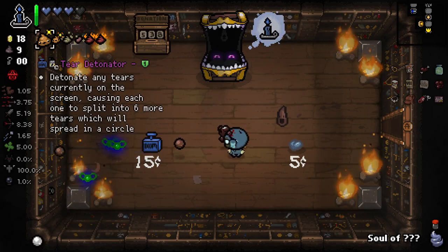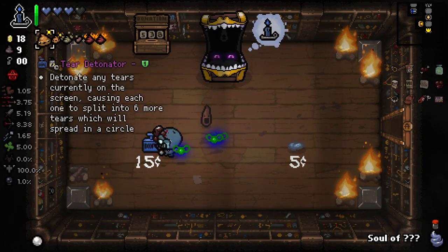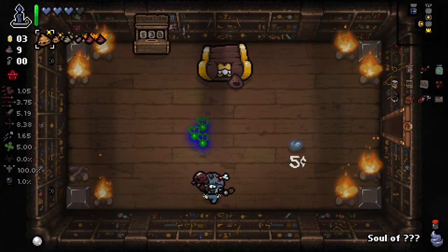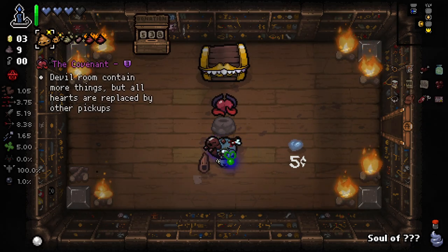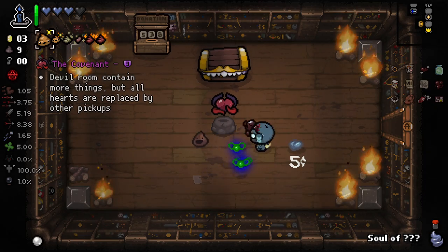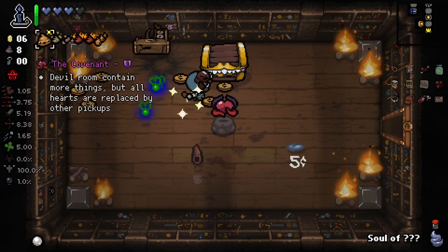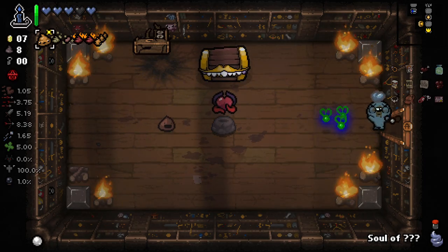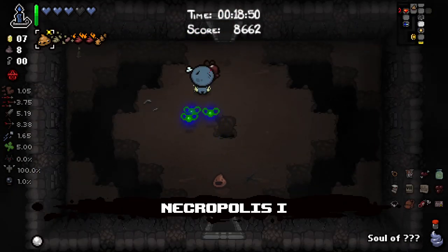Tier detonator - we do have the space for two actives. I actually think we buy tier detonator and we just give it to this for a free item. Devil rooms contain more things, but all hearts are replaced by other pickups - that is an impossibility. We cannot take that, we will definitely die. So that's a shame. We're gonna have to say no to that.